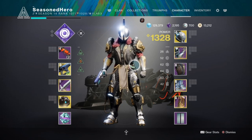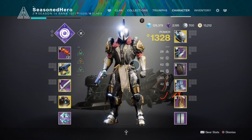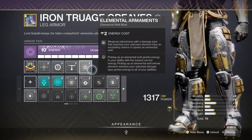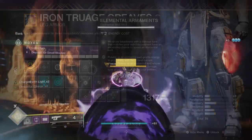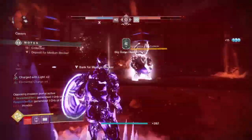For stats, the main focus is Discipline and Intellect, as these are the two areas used most, with Recovery and Resilience covered as passive effects. Since we don't have many ability-focused mods, we'll rely on alternative mods to fill the gap. Discipline is left at 60 as the base number is sufficient, though it can be increased if you plan to use grenades more often. Key mods are Absolution, Distribution, and Elemental Armaments, with Armaments being the key mod for this stat. Using Telesto and the Osmosis perk lets us create wells as needed, providing the grenade energy required. Intellect is also kept at 60, supported by orbs of power and the Ashes to Assets mod from the artifact.